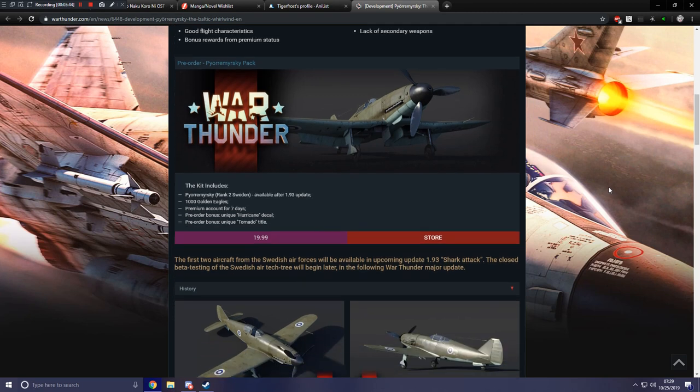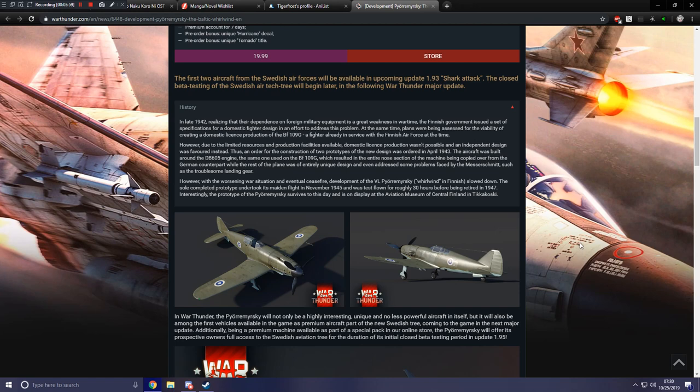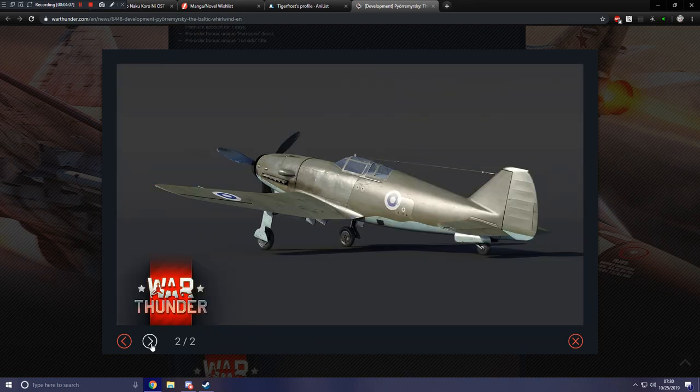The first two aircraft from the Swedish air forces will be available in upcoming update 1.93, codenamed 'Shark Attack.' The closed beta testing of the Swedish air tech tree will begin later in the following War Thunder major update 1.95. Here we have some history on the unit and images of the aircraft — very nice looking indeed.